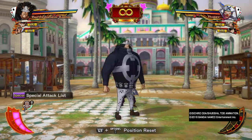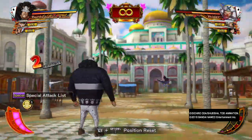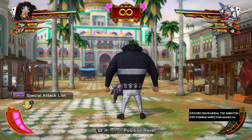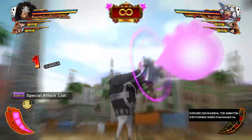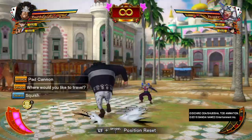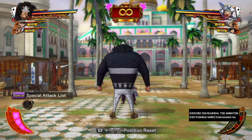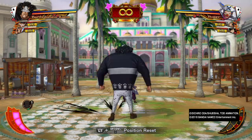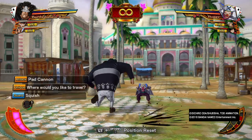His heavy guard break is pretty cool — it actually removes debuffs and buffs from the character completely. In cases like Buggy, who generates his own buffs through his passive, if you land this heavy guard break he will no longer be able to gain his Charisma plus one buff for the entire match. Against 9K teams you probably don't have much to worry about, like on Garp, but it's a really cool special effect on top of doing a bunch of damage.